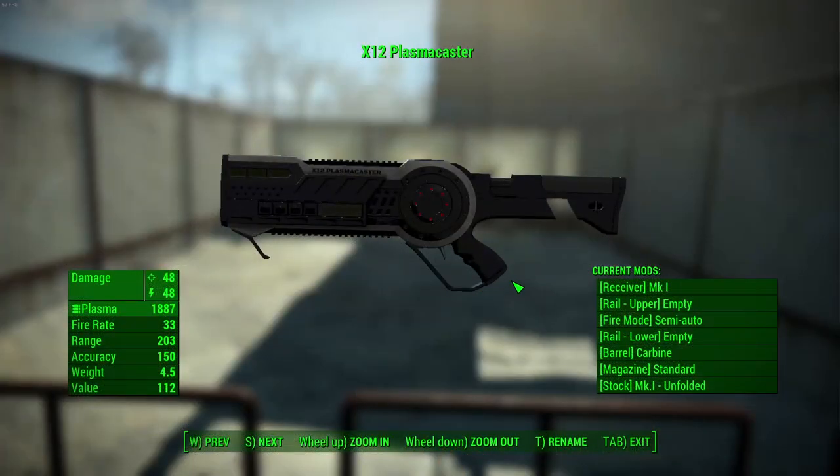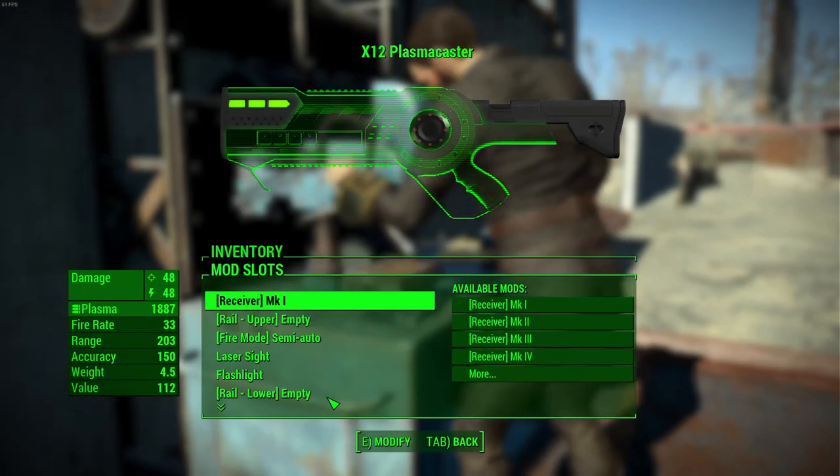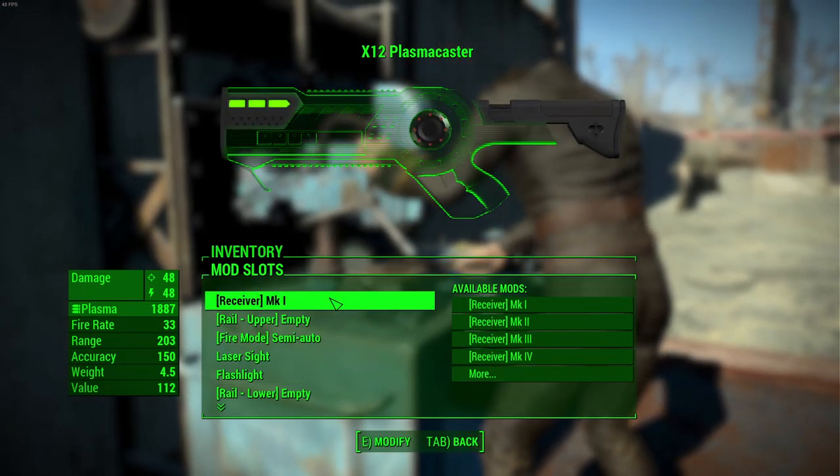When it comes to stats, here's what you can expect for the base version: a damage of 48, energy damage of 48, it shoots plasma cartridges, has a fire rate of 33, a range of 203, accuracy of 150, a weight of 4.5 pounds, and a value of 112 caps. In terms of modifications, this mod has quite a few options.